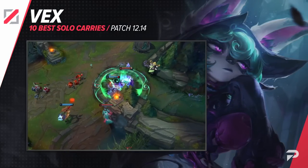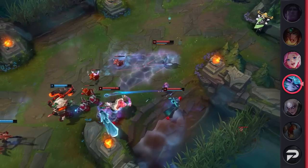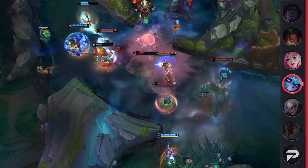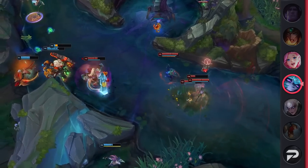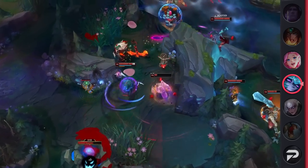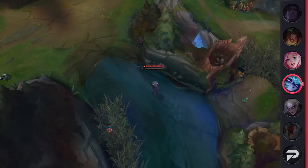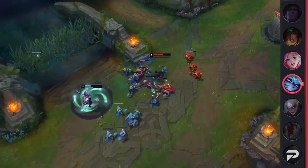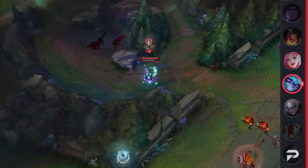Moving on to our next mid laner, we've got Vex. For a while, Vex was one of the best mid laners in the game, and then suddenly she vanished — replaced by powerful control and burst mages such as Cassiopeia, Viktor, and Ahri. Riot gave her a minor buff to help her out and she took off with it. The meta favors her playstyle and these buffs brought her back into the spotlight. She can clear waves with ease, dive into fights with burst and CC, and offers great peel. Overall she is an incredibly versatile pick.